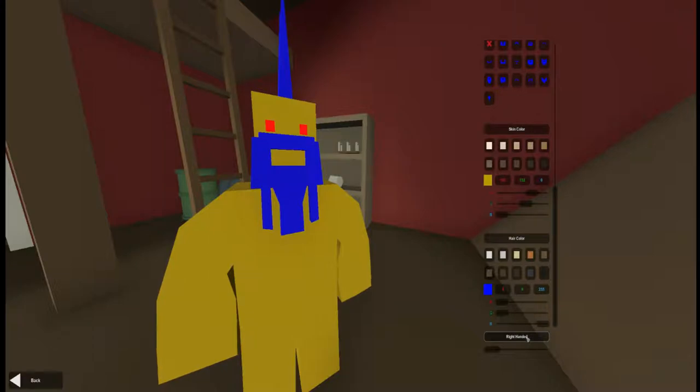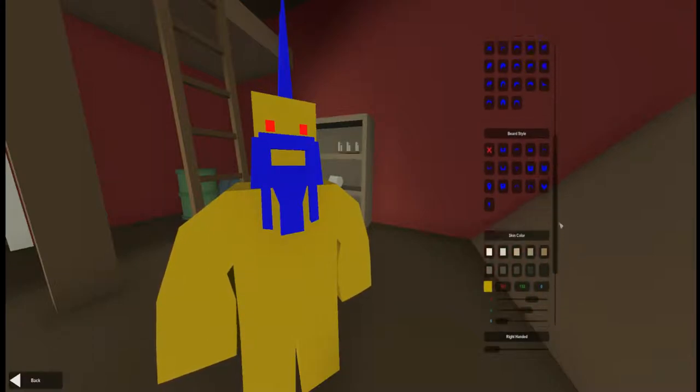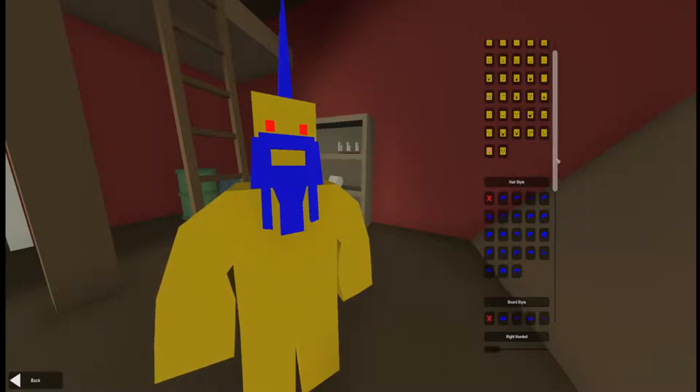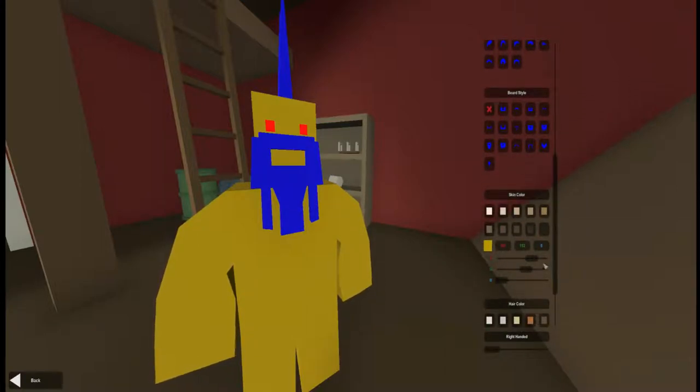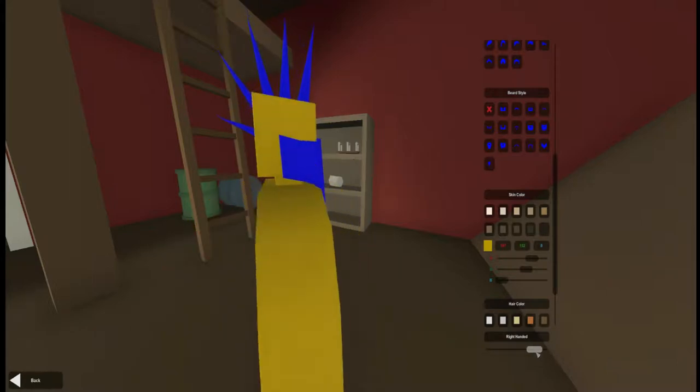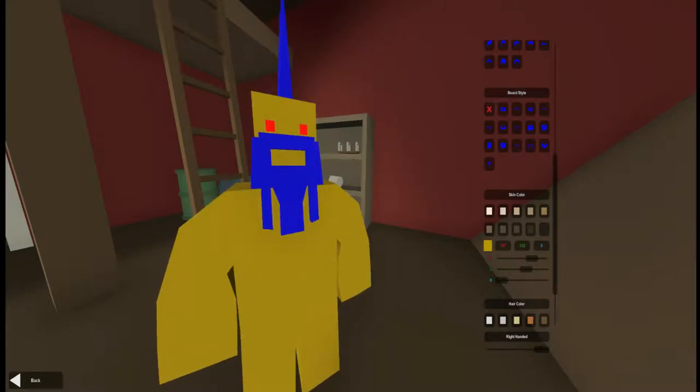We're going to go with right-handed because I am right-handed. I'll see if I can make that skin a little bit brighter. That makes it more orange — that's cool, that looks good. All right, so we have our character — our mohawked, blue-haired, red-eyed character. Now let's go back.